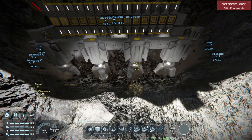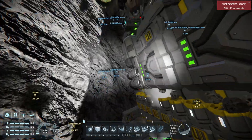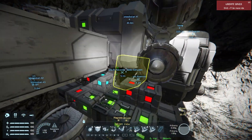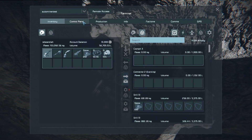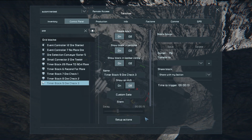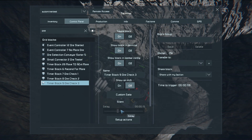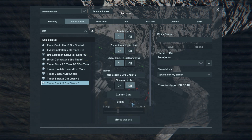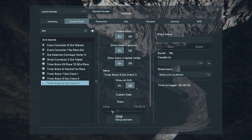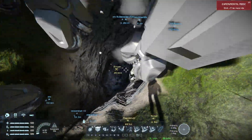After it gets through a vein, there's about 7 seconds delay before it will start to ascend. That's because of this delay we have here — you can change this to whatever you want. 15 seconds will be a bit more forgiving. Lower amounts are going to be more sensitive to changes in the ore distribution.